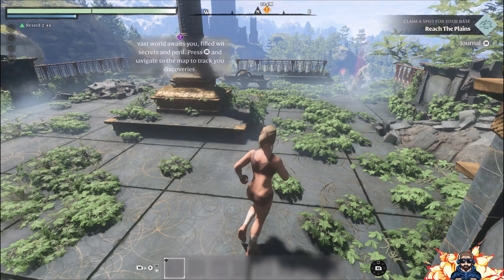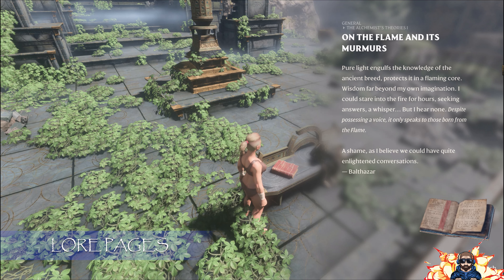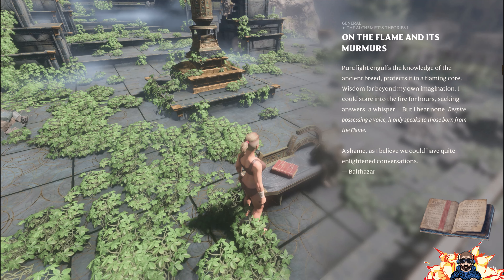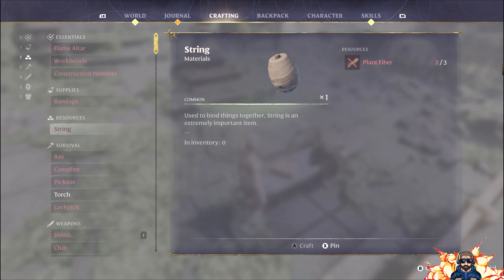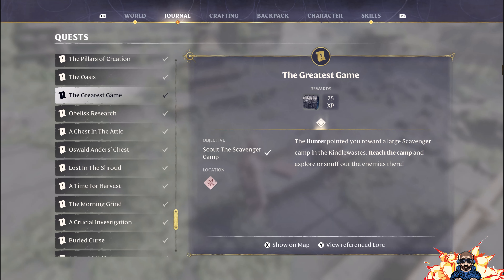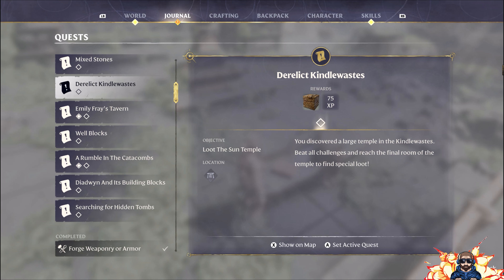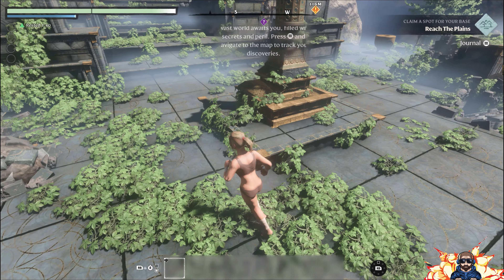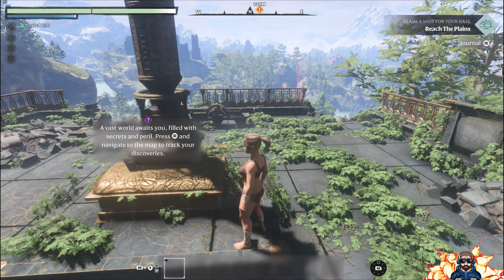Throughout the world you'll see what are called pieces of lore - this one is part of the Alchemist series, part one - all about the flame and its murmurs. You can choose to ignore these bits of lore or look into them to see what they're about. If you want to look into any piece of lore, you'll find them all in your journal. Because I've already completed around 90% of the lore in the game, most of it is already done for me, so it'll look a little different for you.